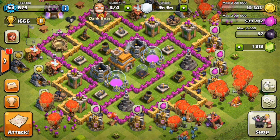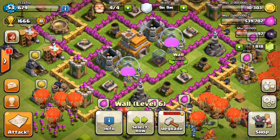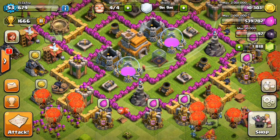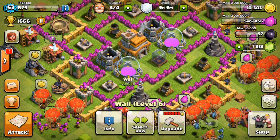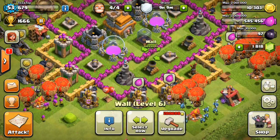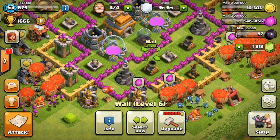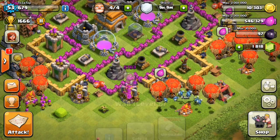When this outer wall is done I'm going to go back into the middle and do the wall all the way around the base — this way, all the way back to the middle. This is all going to be level six, which costs 200,000 for each set of wall pieces, so it's a lot of money.